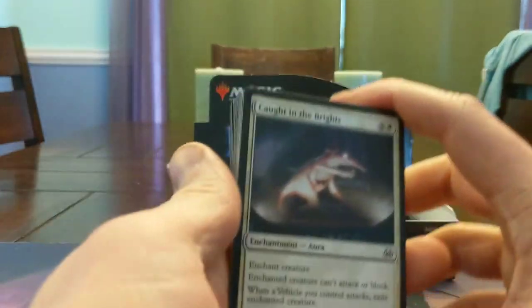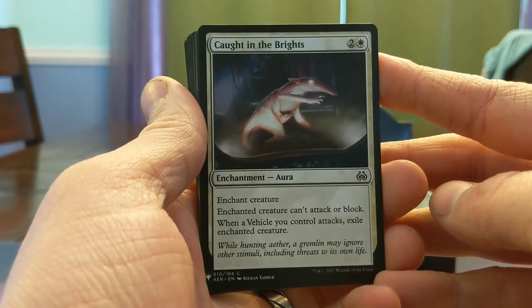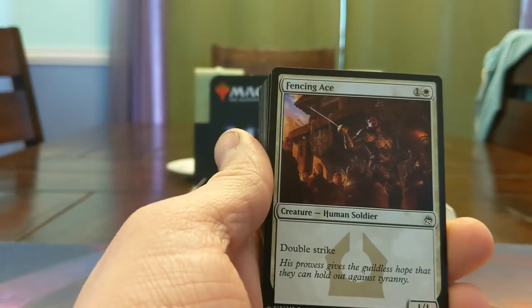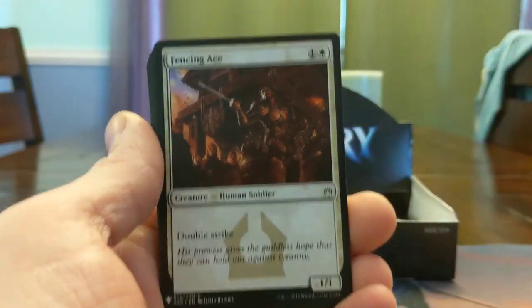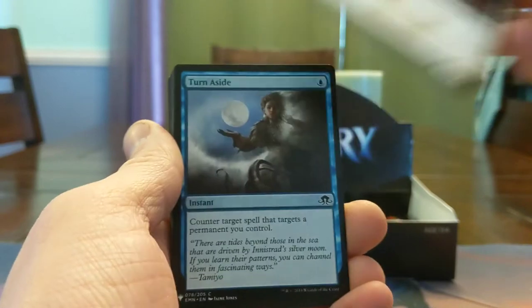Caught in the Brights — this card's funny. When a vehicle you control attacks, exile the enchanted creature. See you later gremlin. Fencing Ace — 1/1 double strike. This is a card they seem to put in a lot of these reprint sets because everybody wants to turn this into a Voltron and just wreck the other guy.